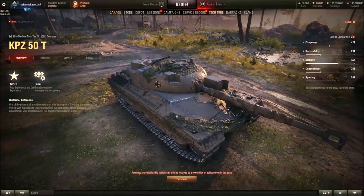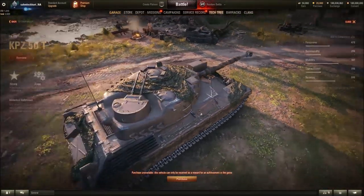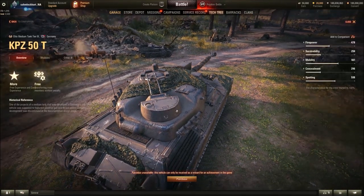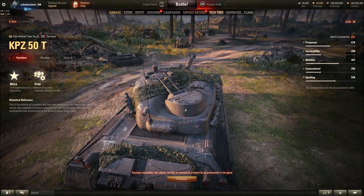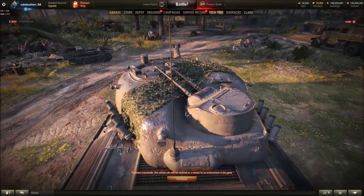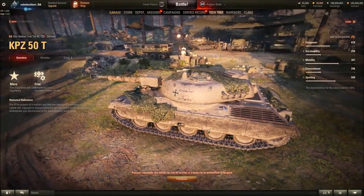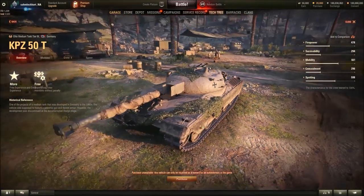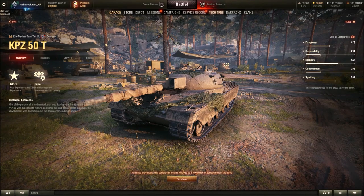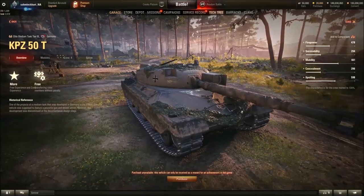It has camo nets that are mainly cosmetics or aesthetics and don't actually serve as camo. It has an anti-aircraft mini-turret at the back with about 50 calibers — it kind of looks like 50 cals. It also looks like a Projektor 65's hull, but it has a pike-shaped nose and a pretty thick upper plate with a thick turret front, so this vehicle actually has armor.